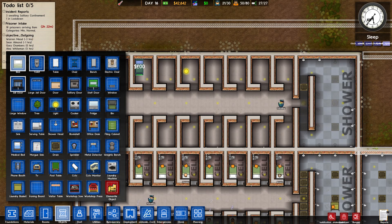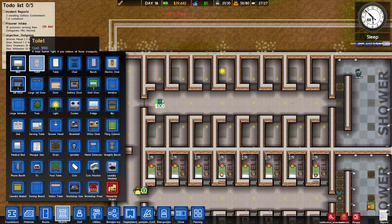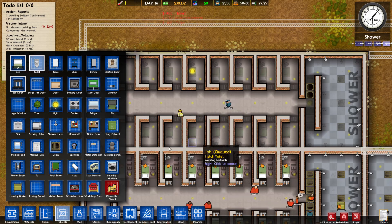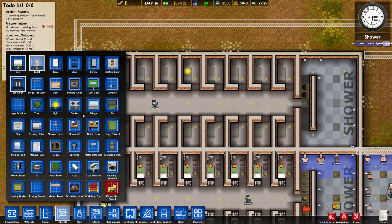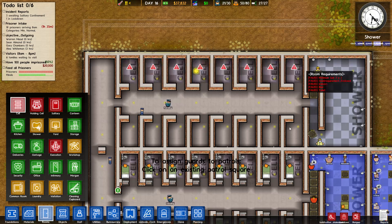Back to setting up the cells. Beds are this way — I've got to keep it uniform. The plumbing is set up right there, so kind of awkward. Toilets are facing this way. Prisoner intake in two hours — they're still sleeping so we can't worry about it. These five workmen are going to be pretty busy. Let's label the cells — boom, perfect.